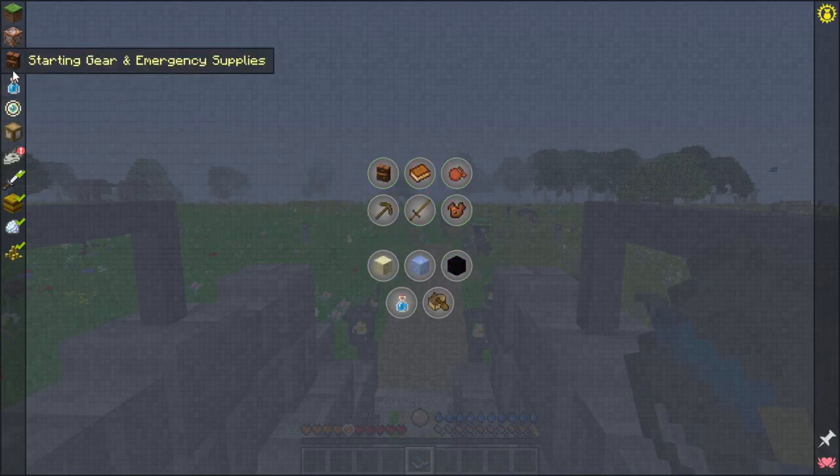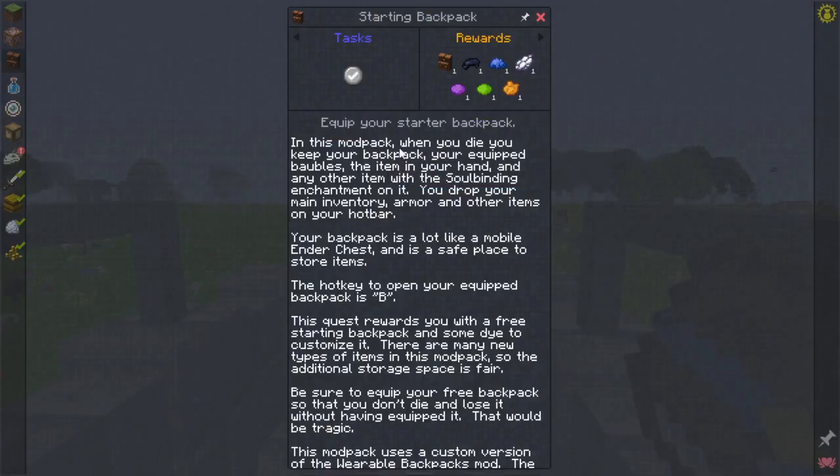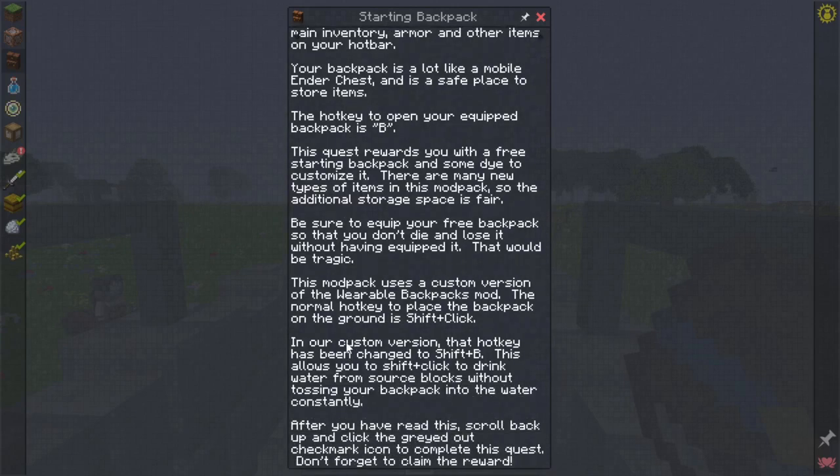Starting gear and emergency supplies. In this mod pack, when you die, you keep your backpack, your equipped baubles, and the item in your hand, and any other items with soul binding enchanting. You drop your main inventory armor and other items in your hotbar. So put things in your backpack. Backpack button is B — might change that. This quest rewards you with a free starting backpack and some dye to customize it.